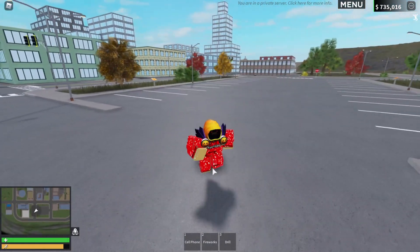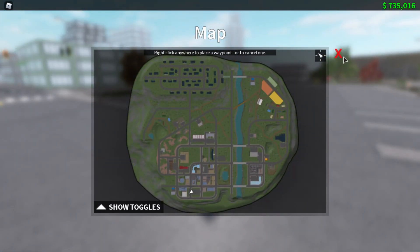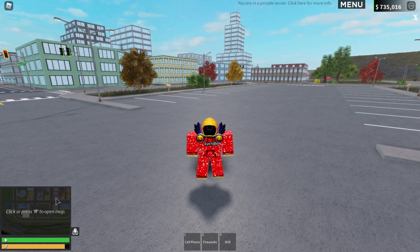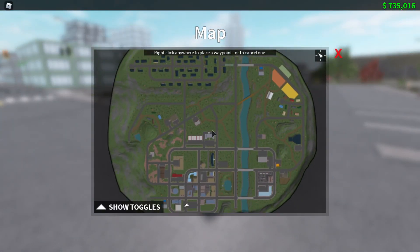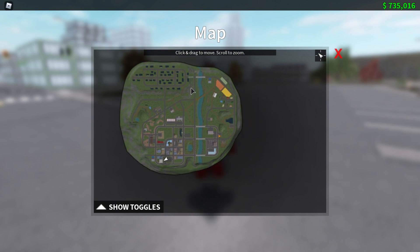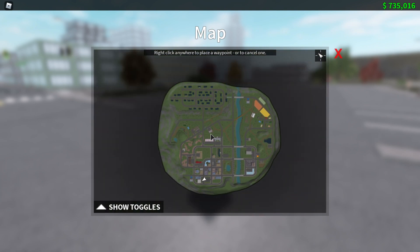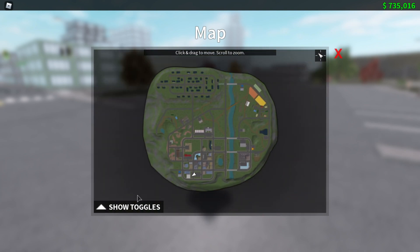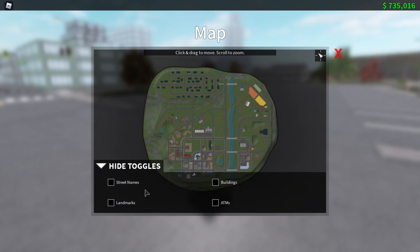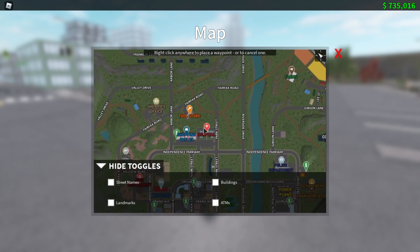The first update we're checking out is the mini map. As you can see, there's a little mini map on the bottom left corner of my screen, right above the health bar. This is pretty helpful — now I don't have to go to the menu just to find a map. There's also a 'show toggles' option that shows waypoints like streets, ATMs, and buildings.